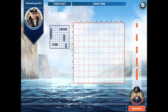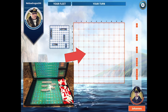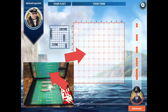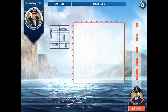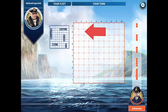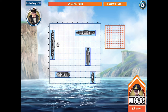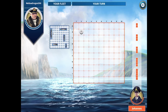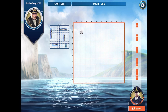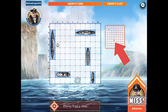I get to call out the grid number first. On the left is the bottom of my clamshell where I have my five ships. On the right, where it says 'your turn,' is the upper part of the clamshell — the grid where you make notes of what numbers you've called to help figure out where your opponent's ships are. I'm going to guess B2 — and it's a miss, so I put a white peg there. My opponent calls B4 — that was also a miss. Every time you get a miss, you put a white peg. A hit would be a red peg, which you'd put on top of one of your ships.